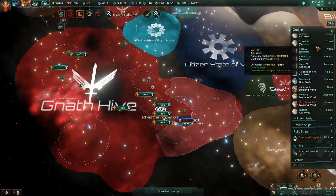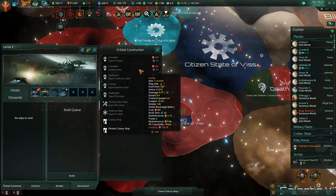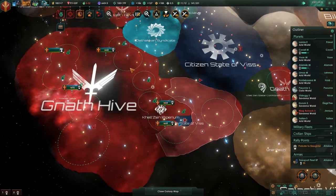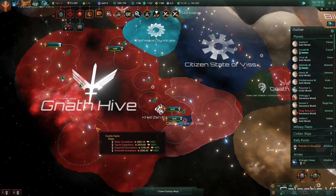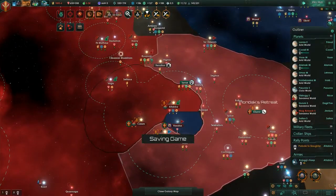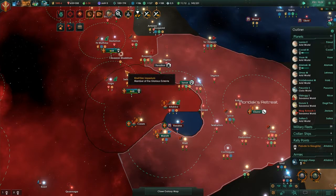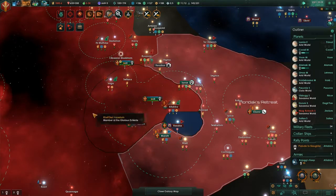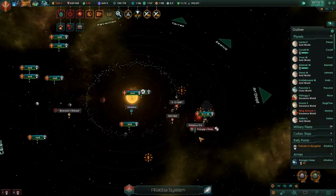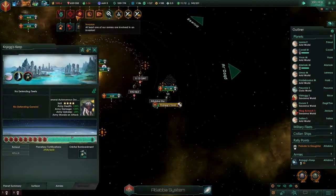I am so happy the new patch is going to take away the guns from science ships so you won't get aggroed on them. That's just annoying. I feel like there's also — I mean we have sight of it — but their borders are just weird and I don't like it.